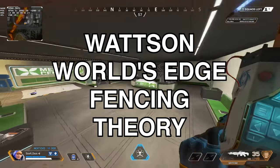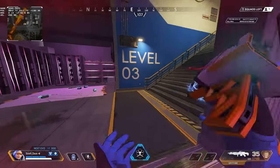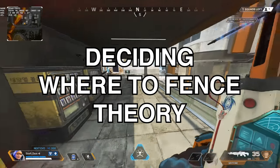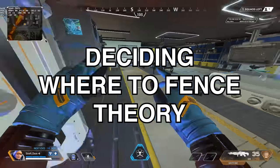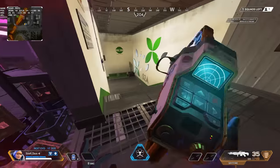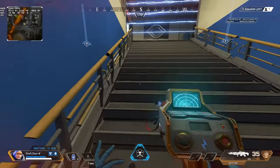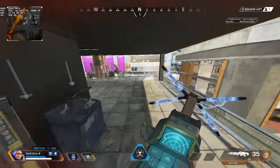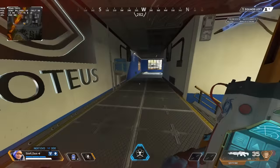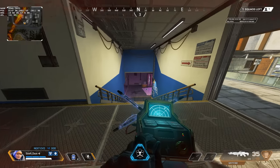Next we're going to go around World's Edge and fence every building, then Storm Point, then Broken Moon. First you need to decide what floor you're going to sit on — because you only get 12 fences, you cannot occupy every single floor of a building. You can spread them out, but your fences are going to be a lot thinner. I always recommend occupying a specific floor of a building so your fences are a lot stronger rather than trying to spread out your resources. You'll see that as a constant theme when talking about fencing buildings.